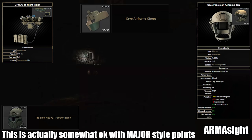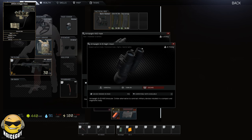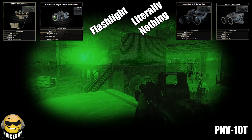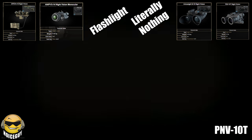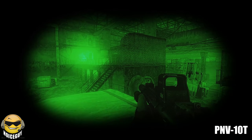If you really want the best, then use the GP NVG. If you want the best setup period, then use the Airframe with Chops and the GP NVG. My ranking currently is the GP NVG, the PVS-14, a flashlight, nothing, then the Armor Sight and the PNV-10T, with the last two as kind of a toss-up on whether they're actually good or not. If you really want to use a helmet, use the PNV. If you want the sight to be a little bit better but can't wear a helmet with it, use the Armor Sight.